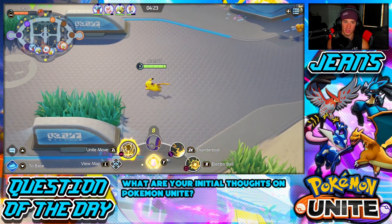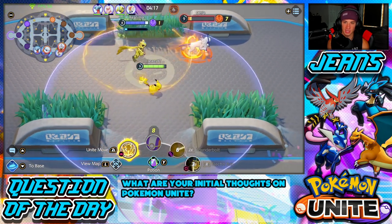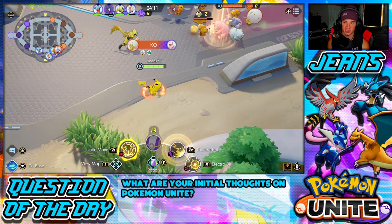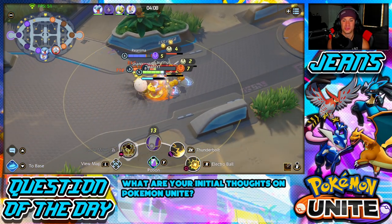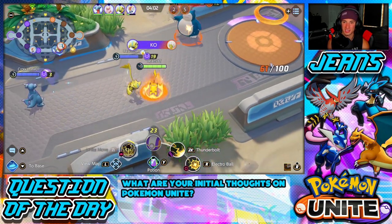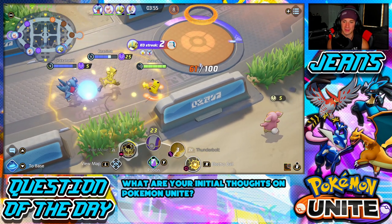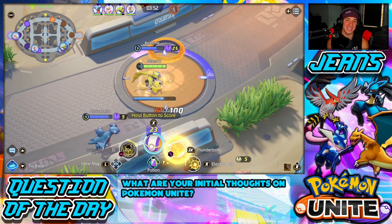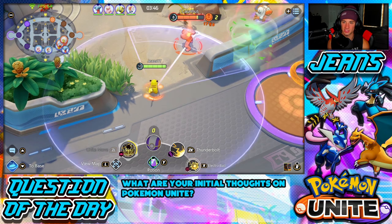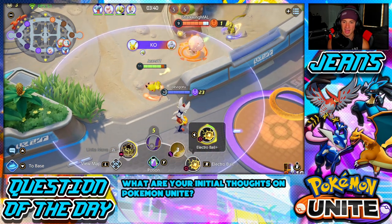Now that we're higher level because we've been dominating all game, we can pretty much just run this battle and kill all opponents no problem. Every couple of levels your moves will level up so they get stronger and stronger. The best way to level up is by killing those small enemies early game and then getting strong enough to dominate. Your Unite Move has to charge as well. We are just crushing these guys — this is just embarrassing. Me and Cinderace are teeing off. I potion up — I wish I had my Unite Move — and we scored points.